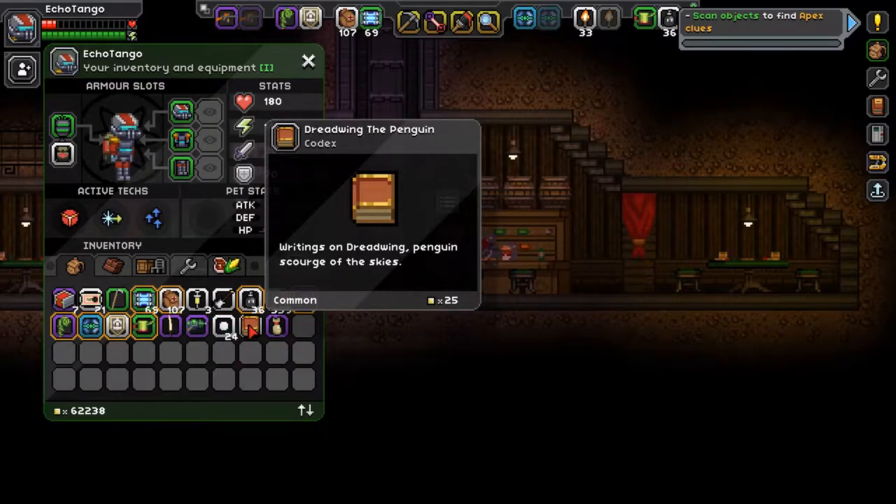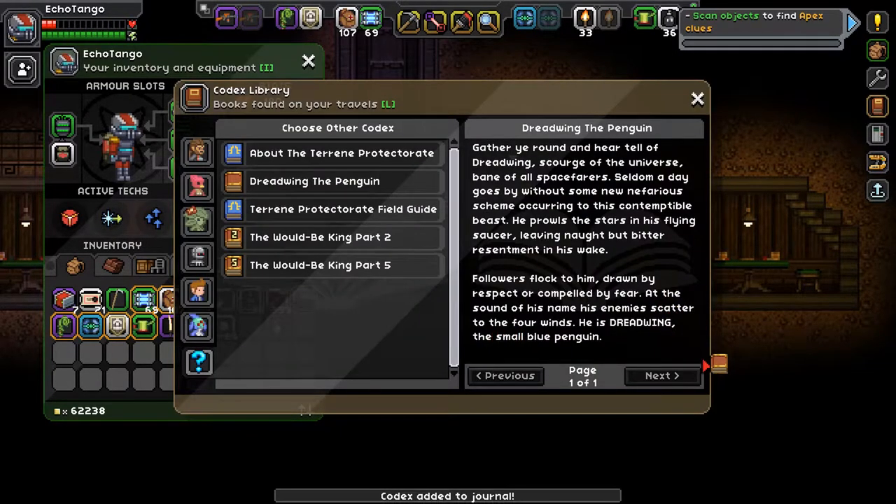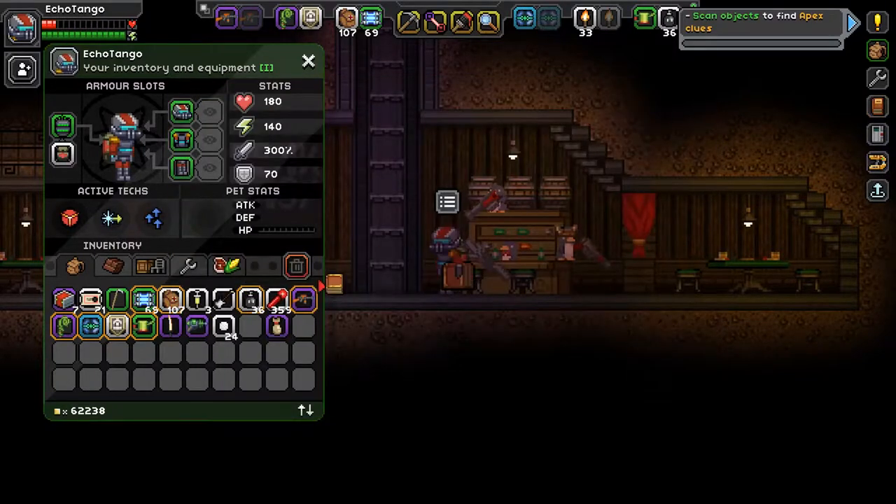Reward Bag and the Dreadwing the Penguin codex. As usual with bosses, we read their codexes. 'Gather ye round and hear tell of Dreadwing, Scourge of the Universe, Bane of all spacefarers. Seldom a day goes by without some new nefarious scheme occurring to this contemptible beast. He prowls the stars in his flying saucer, leaving naught but bitter resentment in his wake. Followers flock to him, drawn by respect or compelled by fear. At the sound of his name, his enemies scatter to the four wings. He is Dreadwing, the small blue penguin.' And we have defeated him.